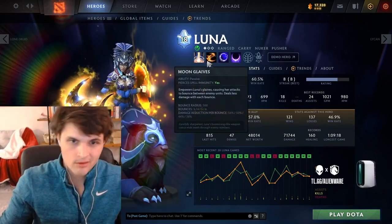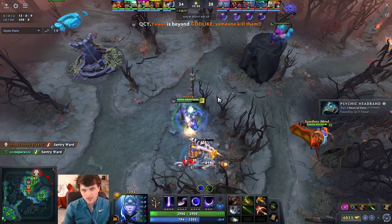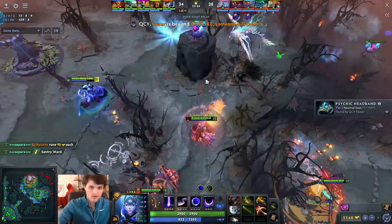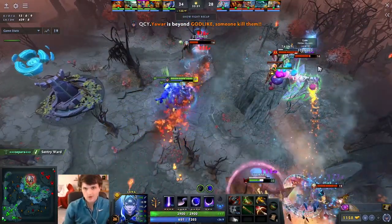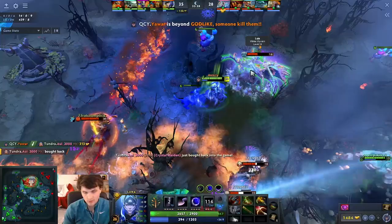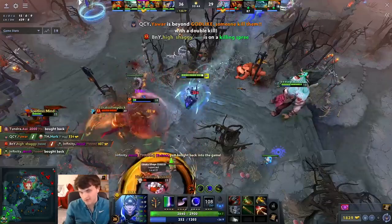One mechanic to note is that Moonglaives don't proc items. You don't proc Maelstrom, you don't proc lifesteal. The only thing Moonglaives actually procs is crit — so if your main attack crits, the Moonglaives will do damage based on the main attack critting. MKB, Maelstrom, Desolator — all of these are items you try to avoid on Luna if possible, because her glaives, which are her main source of farming, don't benefit from them at all.